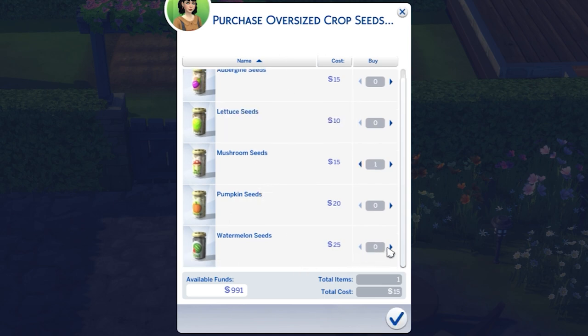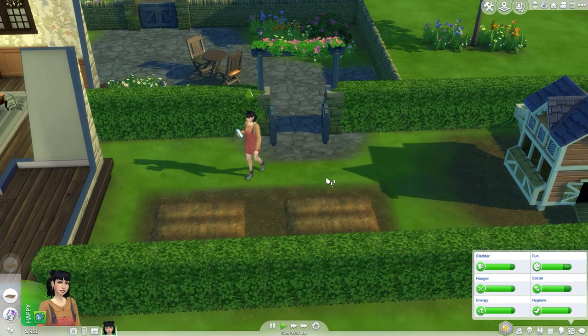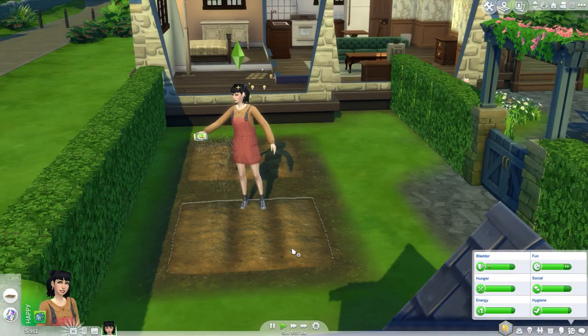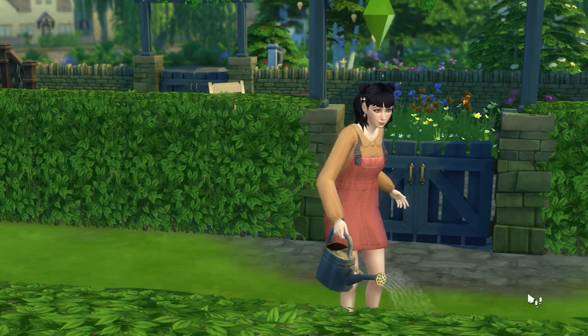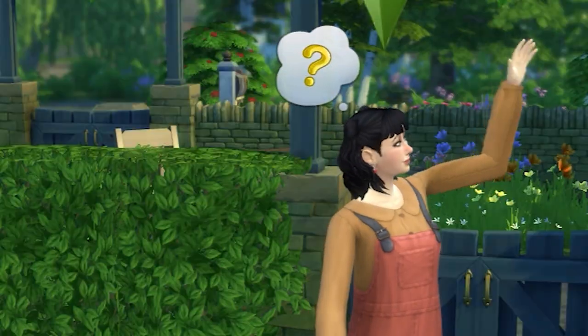We're gonna get some oversized crop seeds — one mushroom and one watermelon. I just want Pico to be the best little gardener, and I can already feel it — she's gonna do amazing. Look at her, she already looks in her element. She looks so happy. This is the cutest picture I've ever seen in my life.